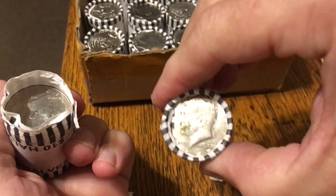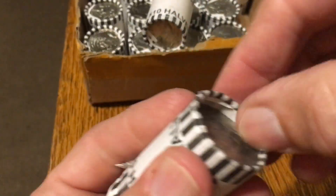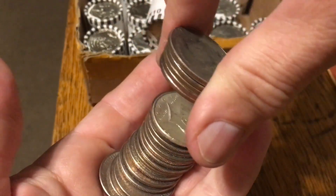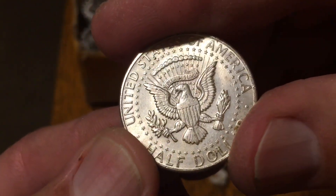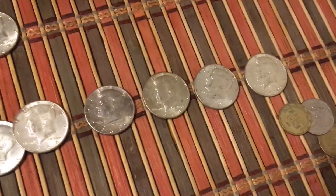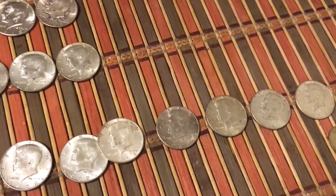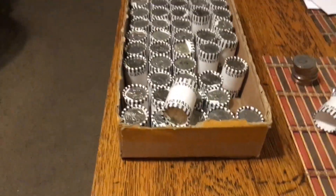I already have quite a few silvers out of this box. That sounded 90 — there's a D back there, I think I see a Denver. Yep, Denver 1964! That box gave up seven silvers: five 90s and two 40s. And I have a 40 percenter ender. I'll bring you in as soon as I find something else.